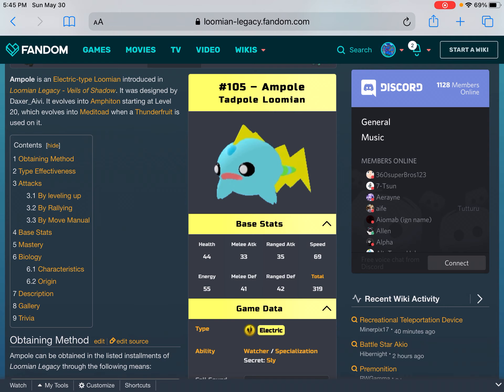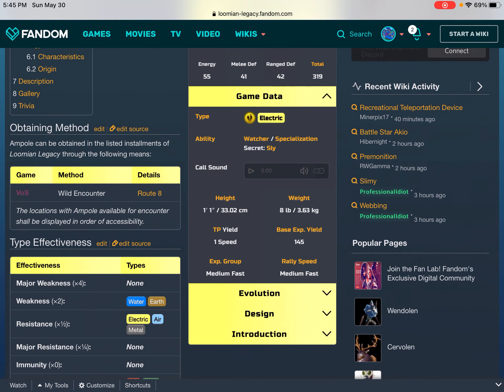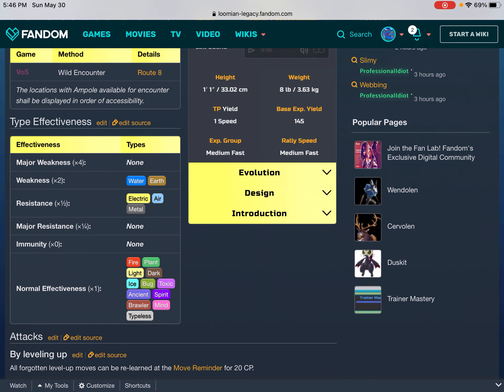Hashtag 105 Ampoule — Tadpole Lumia. Base stats: Health 44, Melee Attack 33, Range Attack 35, Speed 69, Energy 55, Melee Defense 41, Range Defense 42, Total 319. Game data: type Electric, ability Watcher/Specialization Secret, Slide Call Sound. Height: 1'41" / 32.02 cm. Weight: 8 lbs / 3.63 kg. TP yield: 1 Speed. Base experience yield: 145. Experience group: Medium Fast. Rally speed: Medium Fast. Evolution: #105 Ampoule → Level 20 → #106 Amphoton → Thunder Fruit → #107 Metatode. Designer: Daxor AV. Date: December 12, 2020. Game: Lumi Legacy: Fields of Shadow.